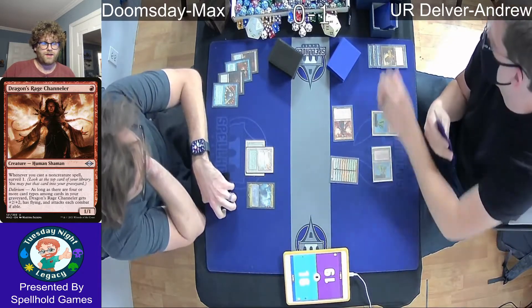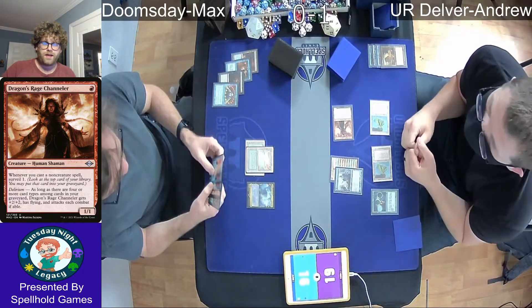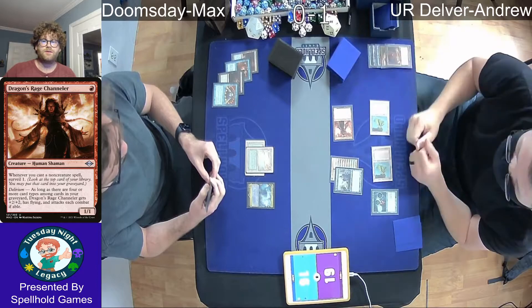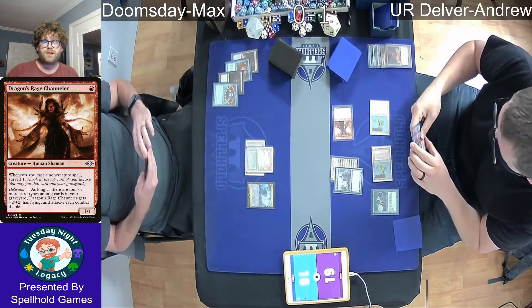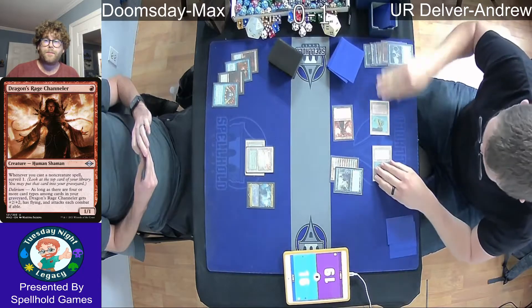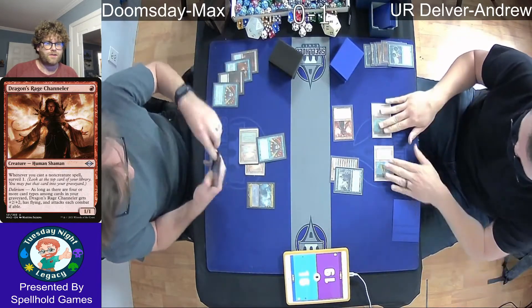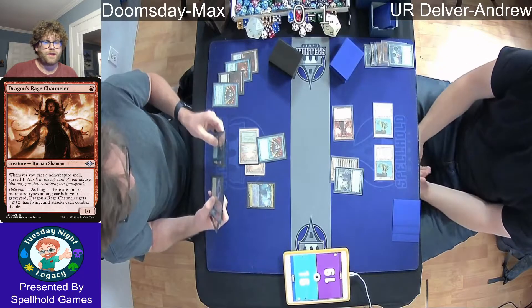Andrew with the Delver of Secrets here. We're going to see that Surveil trigger from the Dragon's Rage Channeler, which allows you to take those dead cards off the top of your library and just bin them right away — maybe grow Delirium. That's definitely a Ponder in the grave, so that is going to be four types. We see the DRC getting in for three there.